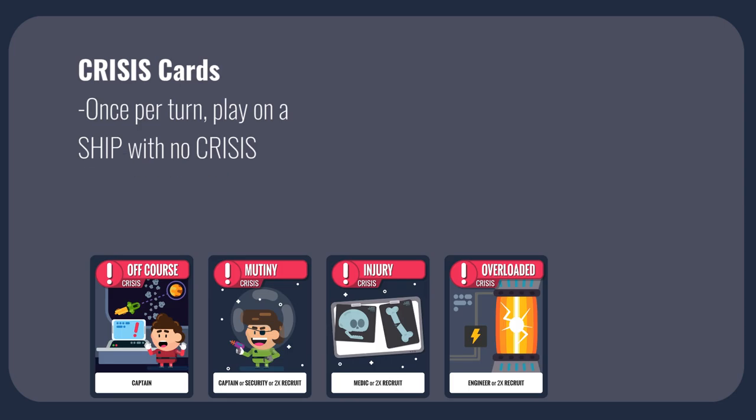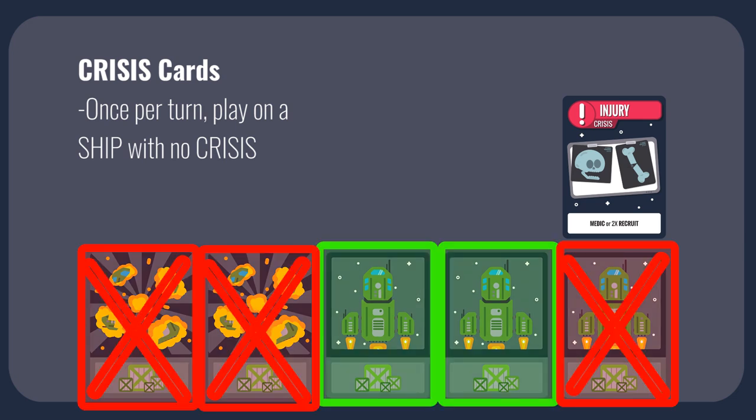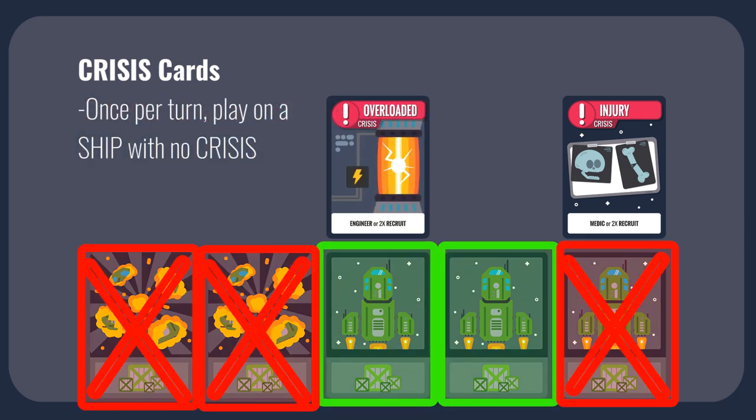Crisis cards are vital to destroying opposing player ships, so pay close attention. To play a crisis card, place it directly above an opponent's ship. A ship may only have one crisis card attached to it at a time, so you cannot play a crisis card on a ship that already has a crisis on it. You may only play one crisis card per turn, unless otherwise noted.